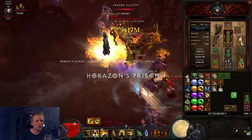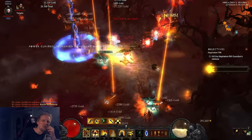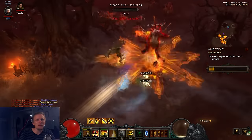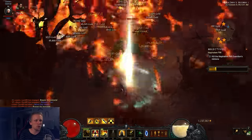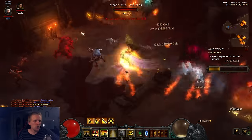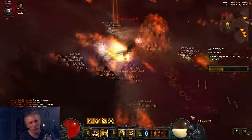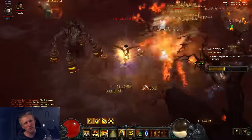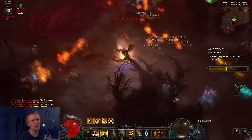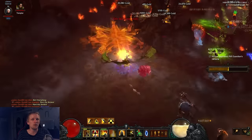Then we're using Blinding Flash with the rune that gives us 30% damage — and that basically has 100% uptime. As long as Ingeom is procced, you get a constant 30% damage buff. That damage buff is additive with all your other Wave of Light damage, which means it's actually more towards like a 15% damage buff, but still, more damage the better.